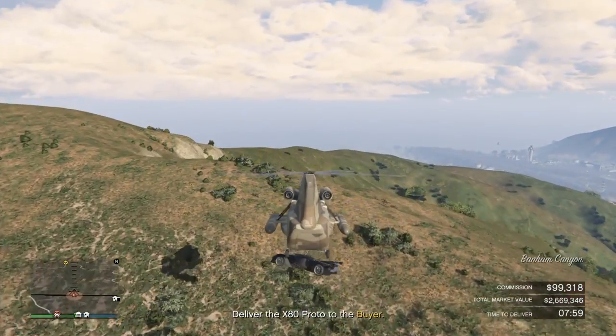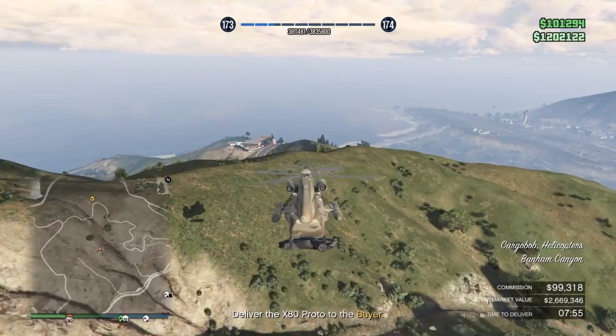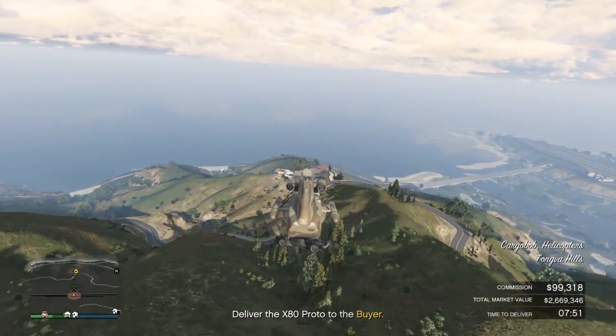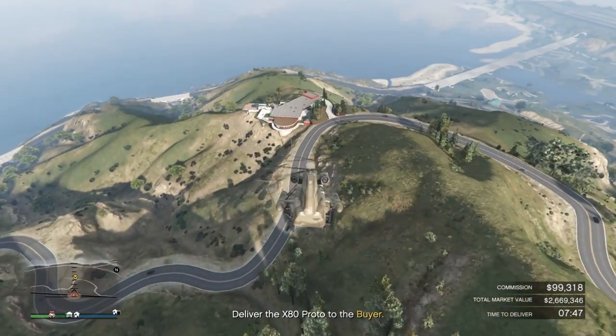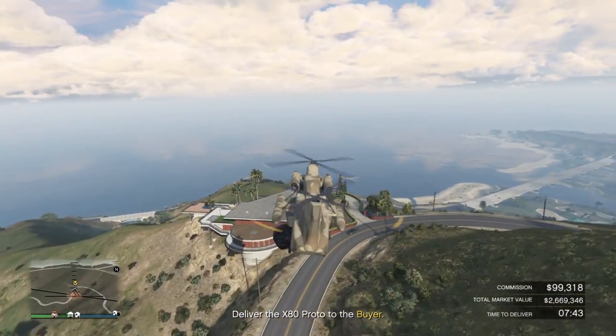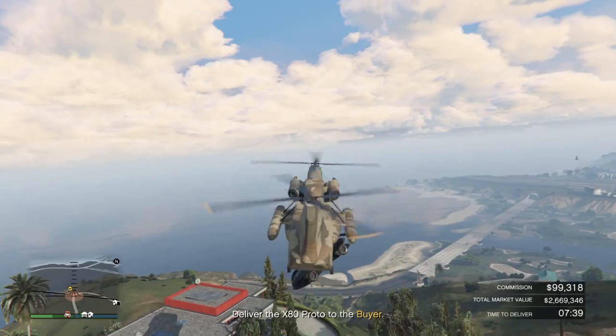The one thing you don't want to do is have the vehicle hit the helicopter — that costs you repair damage. That's the only thing to watch out for: the vehicle hitting the helicopter causes repair damage. We're gonna be delivering it now — I gotta get out and drive it because there's just no other way.